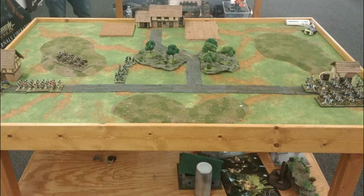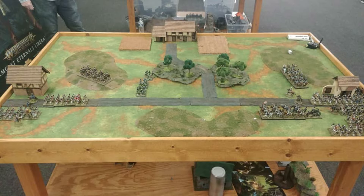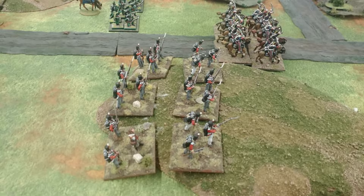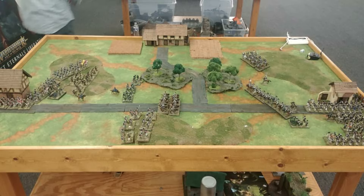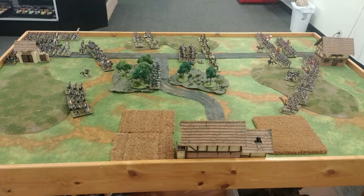These are the initial deployments. Paul was getting good command orders, so he was able to deploy the British in good order — putting his troops on that hill and also putting troops in front on that other hill. He was able to get all his forces on fairly quickly. My rolls were awful, so the French were all stuck in that corner, unable to move.